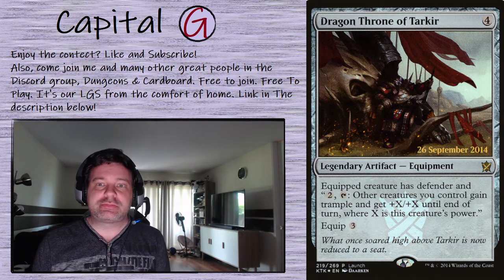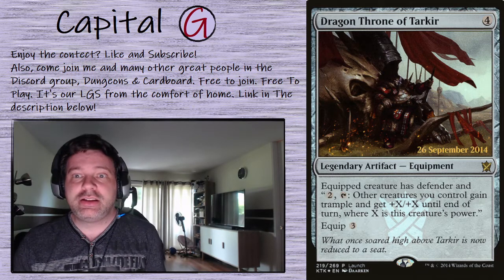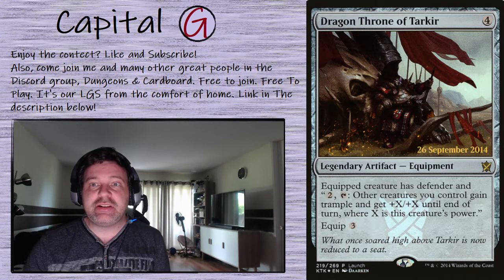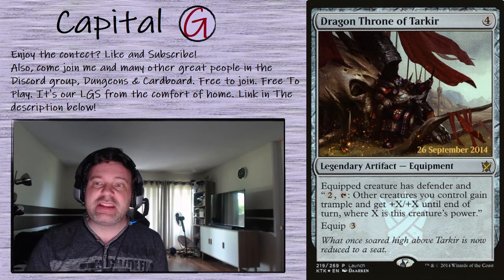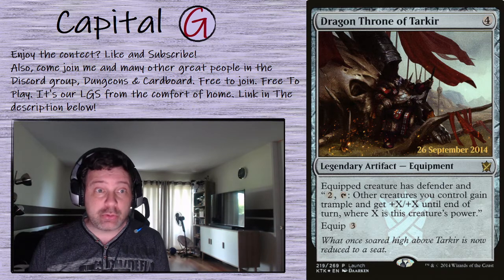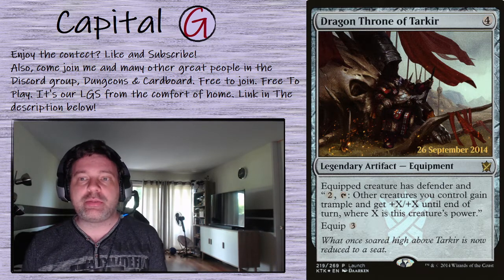Dragon Throne of Tarkir: we can throw this on Abdel and turn him into a repeatable overrun. And even if it's too soon — like we don't have any tokens on the board — we can blink out the Dragon Throne and build up our army that way. He builds up tokens fast. I was very shocked to see how quickly you can build up an army with him.